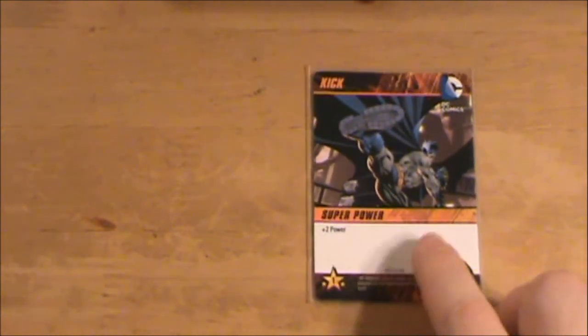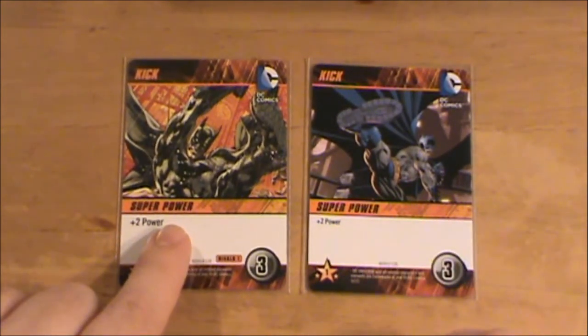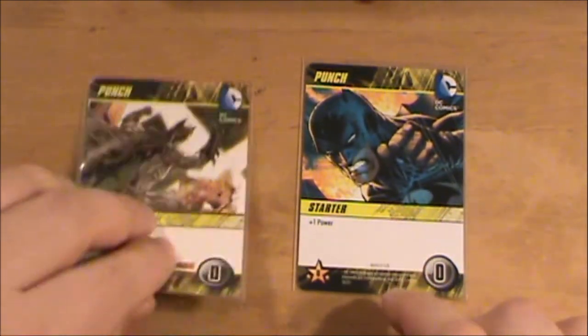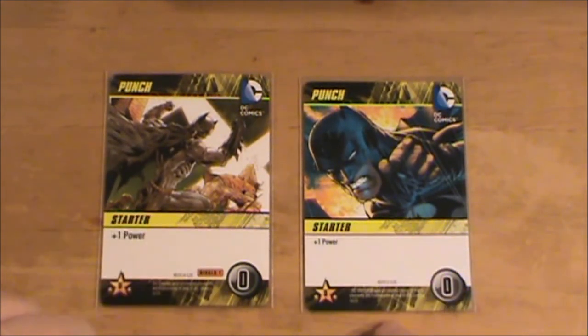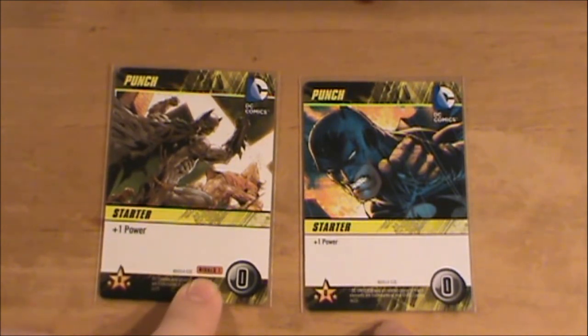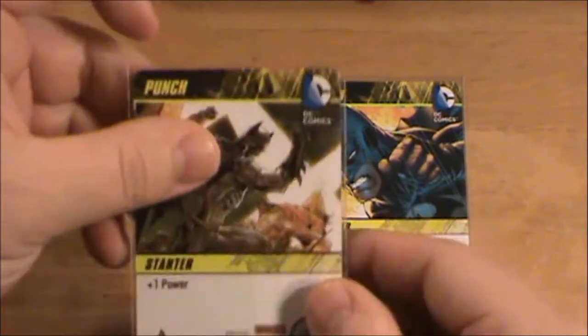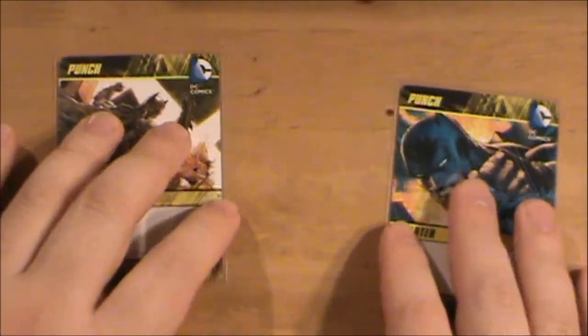The kick card here is from the DC Comics set, and here's the kick card from the Batman game — very similar, works the same, just slightly different artwork. Same with the punch card: this one is from the DC game, this one is from Batman versus Joker. You'll notice on each of these it says 'Rivals 1,' which could mean additional Rivals sets may be coming in the future.